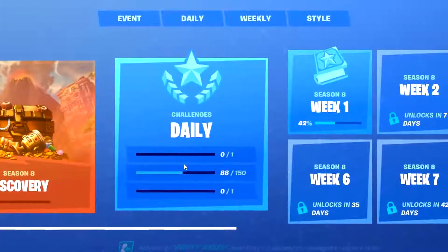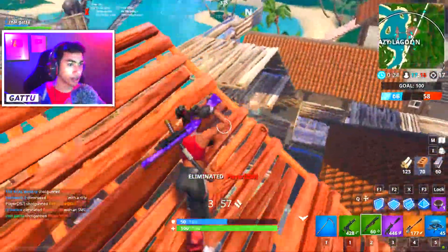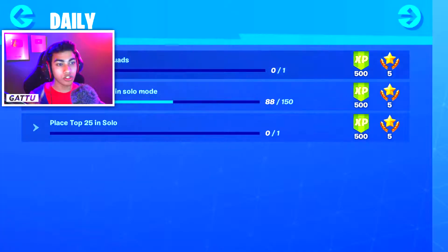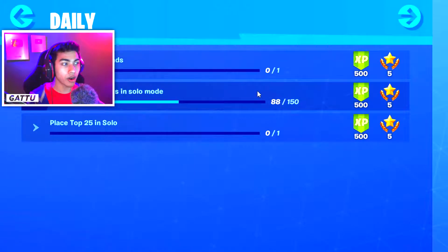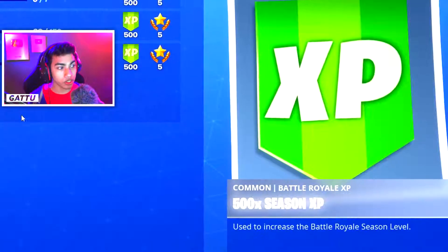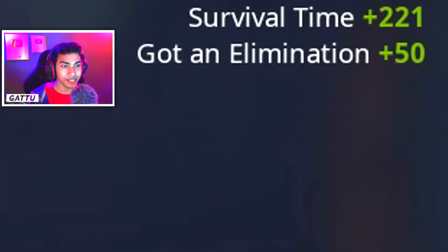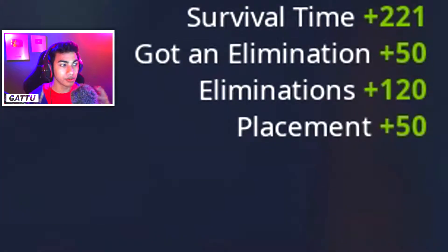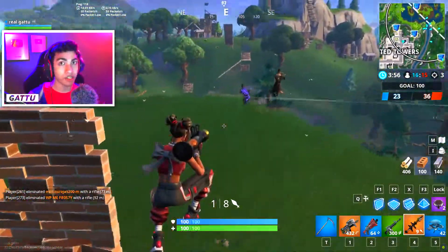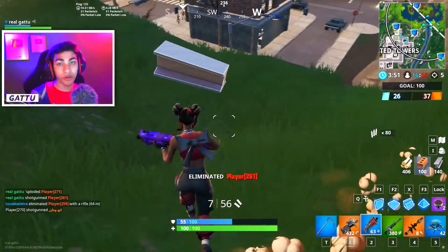The fourth point is completing daily challenges. If I go into the challenges tab and click on daily challenges, completing each challenge gives you 500 XP or 5 battle stars to upgrade your battle pass tiers. Each of the three daily challenges gives 500 XP — so getting 1,000 XP in one game is like completing 2 daily challenges in a single match. If I was playing Team Rumble with a full battle pass lobby, I'd have gotten at least 1,500 XP.